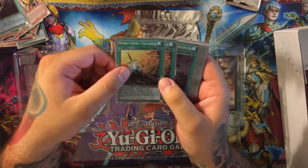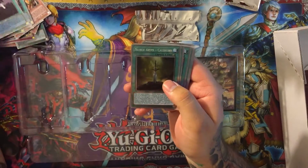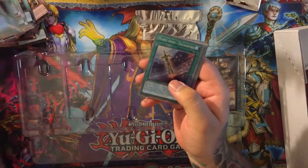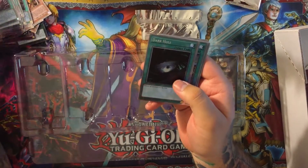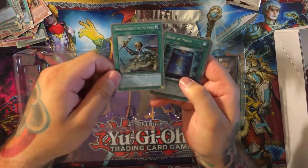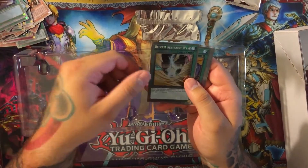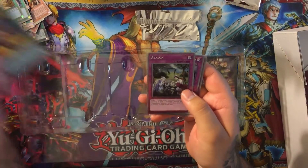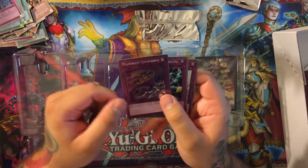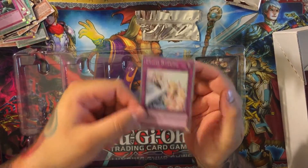Noble Arms Gallatin — looks like we got two of those as well. We have Noble Arms Arphidutir, Noble Arms Caliburn — looks like we got two of those. Two Noble Arms of Destiny, and one Noble Arms Excaliburn. We have a Platinum Dark Hole, Platinum Swords of Revealing Light, and a Platinum Reinforcement of the Army. Also Book of Moon, Foolish Burial, Release Restraint Wave, Swords at Dawn, Avalon, Call of the Haunted, Malevolent Catastrophe, Dimensional Prison, and last but not least, a Solemn Warning.